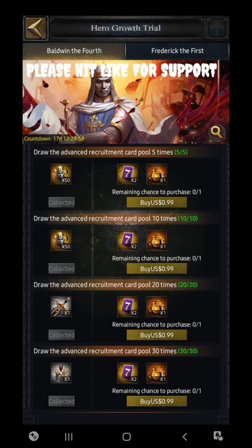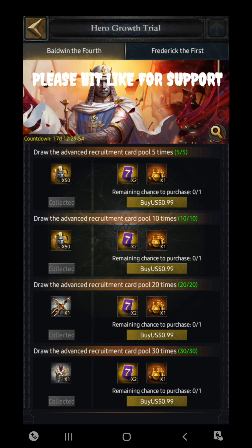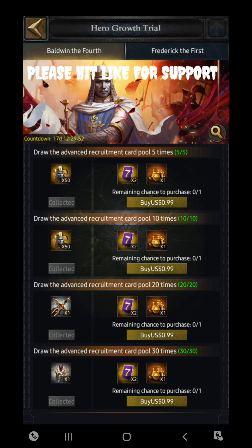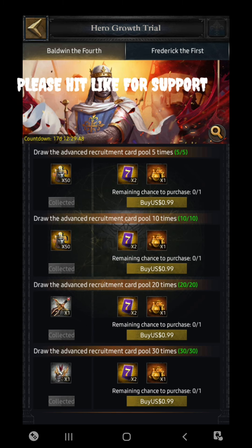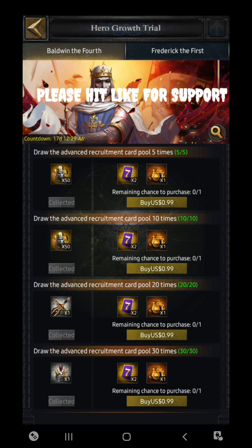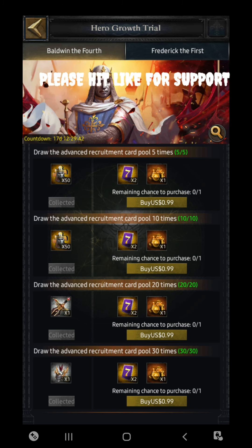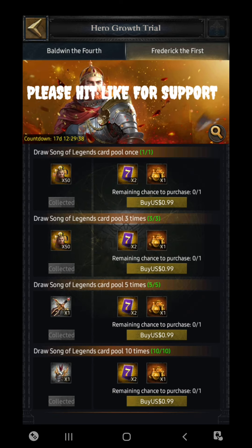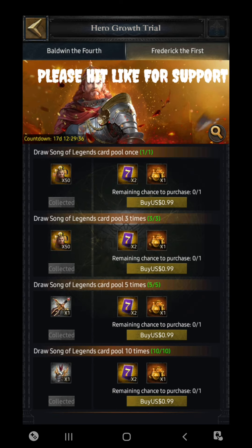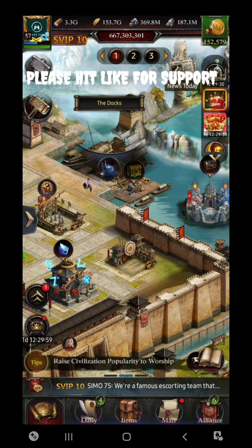After that comes the Hero Grow Trial for two new commanders. The first one is Baldwin the Fourth, who is for cavalry, and the second is Frederick the First, who is for siege. If you want to unlock these commanders, you can get the commander set for free by using advanced recruitment cards as well as the Song of Legend card pool.